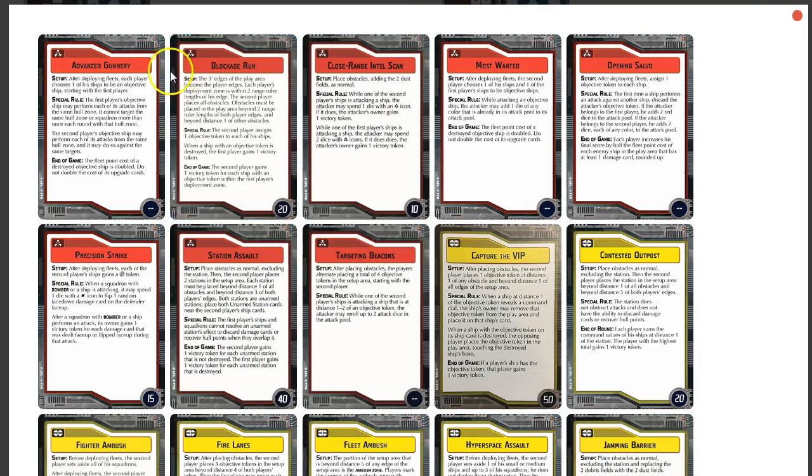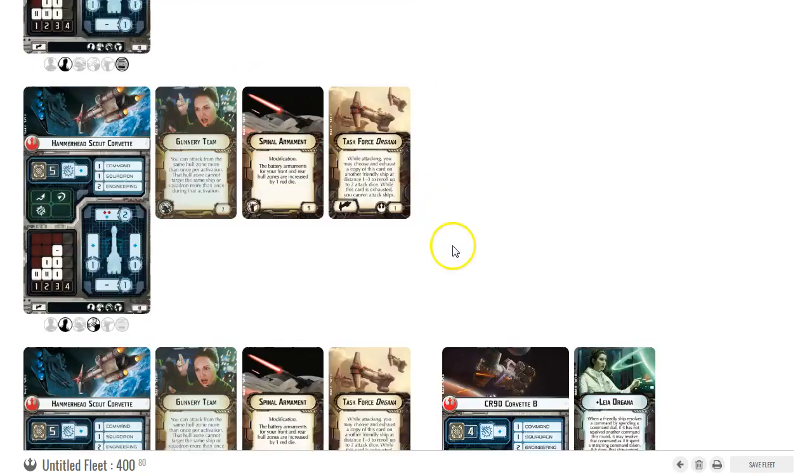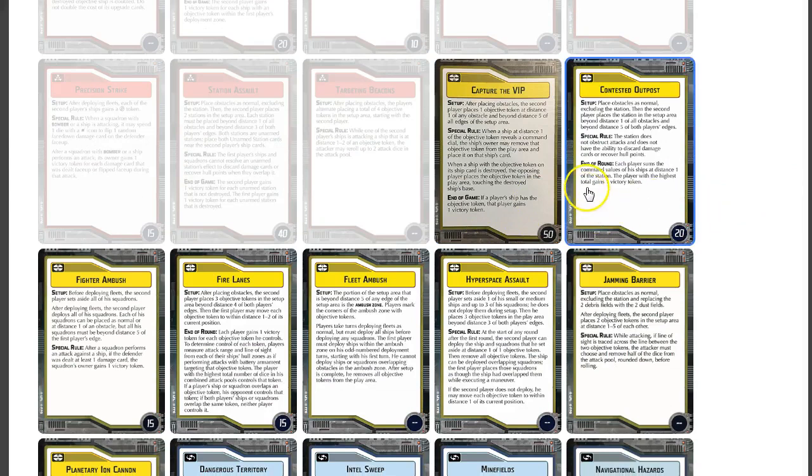I definitely don't want Advanced Gunnery here even though I have some good ships — the ones with Slaved Turrets can only shoot once regardless. Opening Salvo could be great here though. It's only five ships, I usually like to have six for Opening Salvo, but it's definitely a possibility. Most of the red objectives don't have many advantages for Strategic. I'm not using flotillas so I won't go with Most Wanted. We don't have bombers so I don't want Precision Strike. I'll go ahead and pick Opening Salvo.